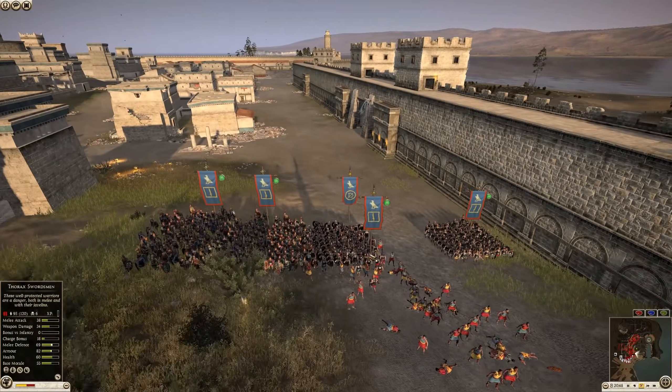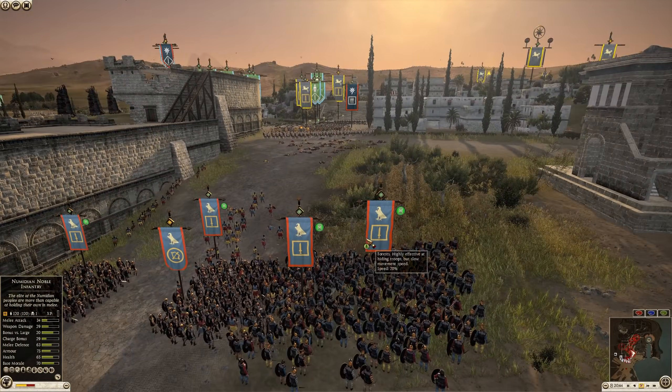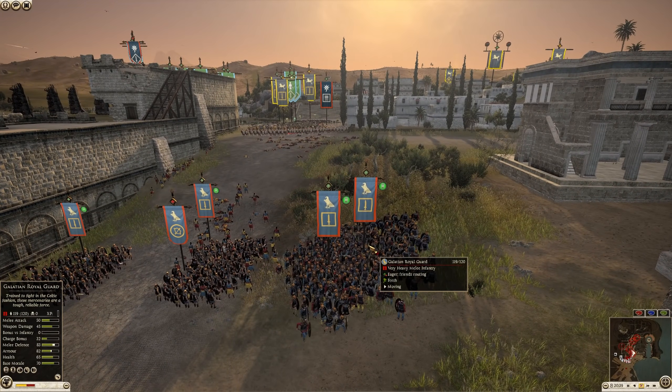Why is he retreating his men? Why is he running like this? Egypt has been making some questionable moves and I don't understand the logic behind them.